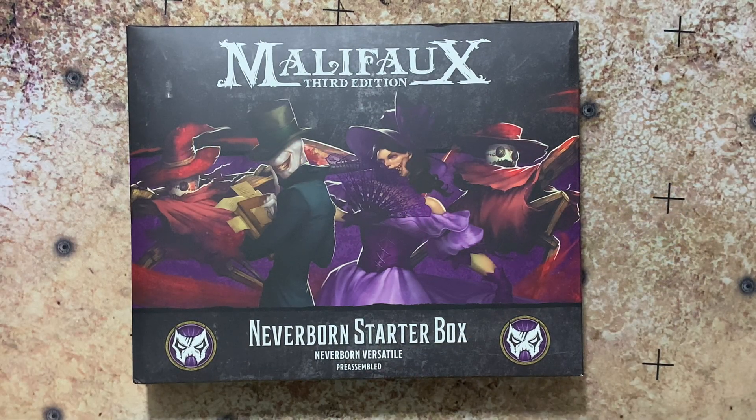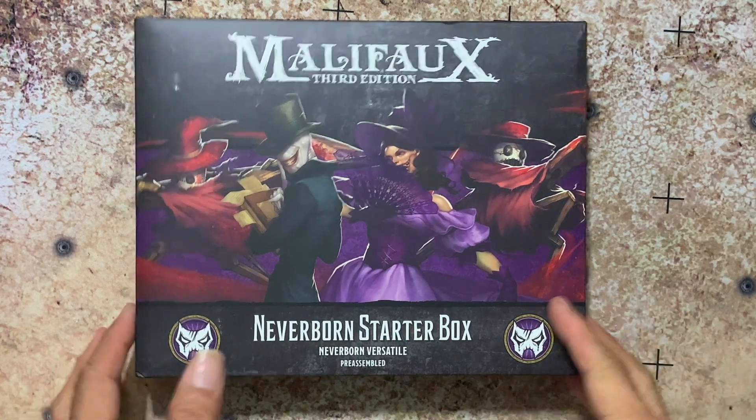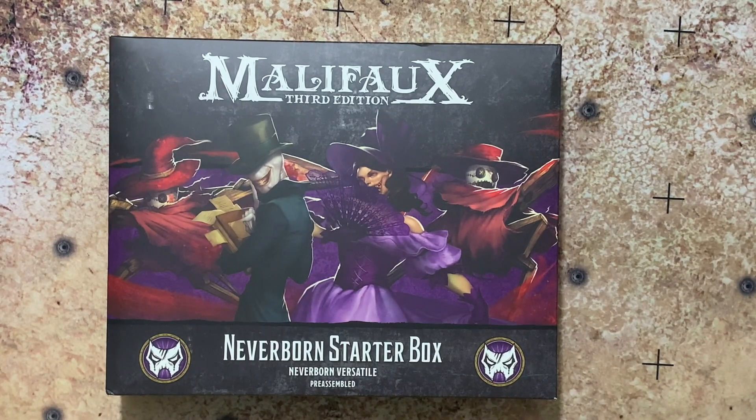Here it is — Malifaux's 3rd edition Neverborn starter box. It's a great way to get into the Neverborn faction for beginners, as well as to add more figures to your Neverborn faction. In this kit you're going to get 4 figures, a fate deck, 10 scheme markers, and a measuring widget. Let's go ahead and take a look at what's inside.